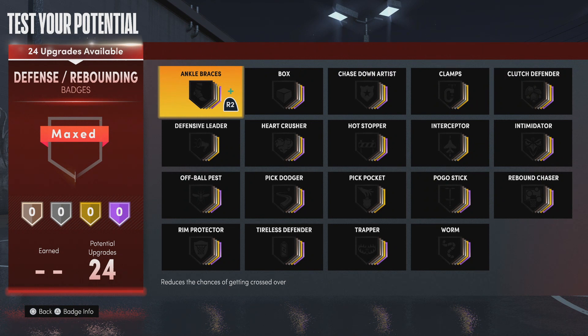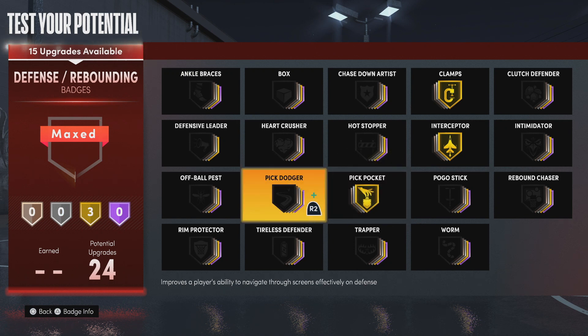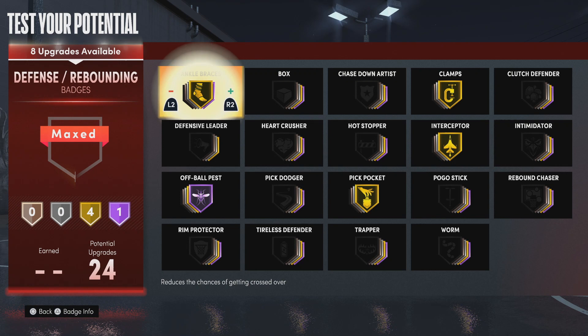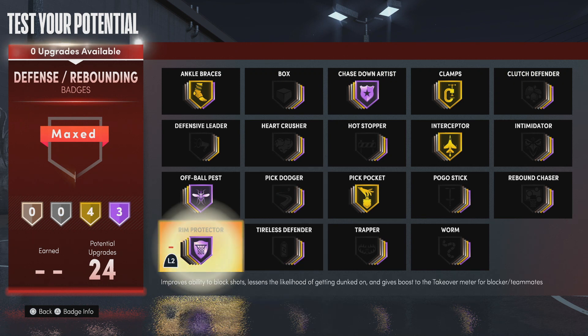Now we're going with the defense badges. I know James Harden isn't the greatest defensively, but this build will be. We can go ahead and throw on clamps, interceptor, pickpocket — we need that — and off-ball pest, which is a slept-on badge, trust me, you need that. And just because we have a few extras, we're going with ankle braces up to gold. Then for the last two, I'd put on chase down artist and rim protector, just to make you a real menace out there.